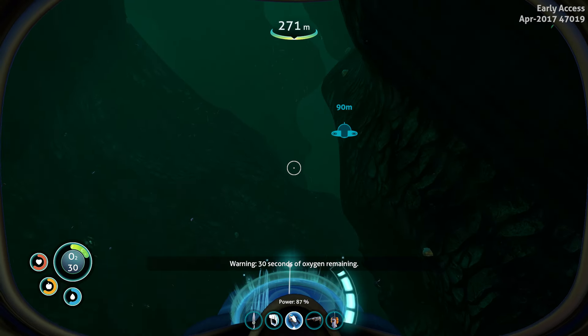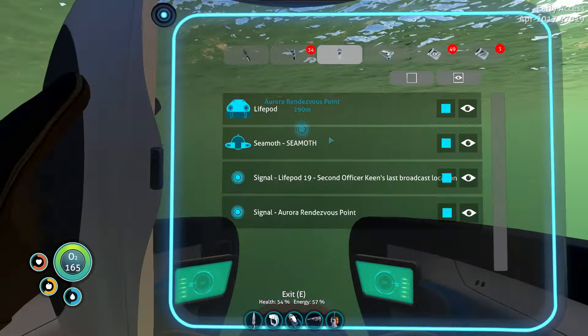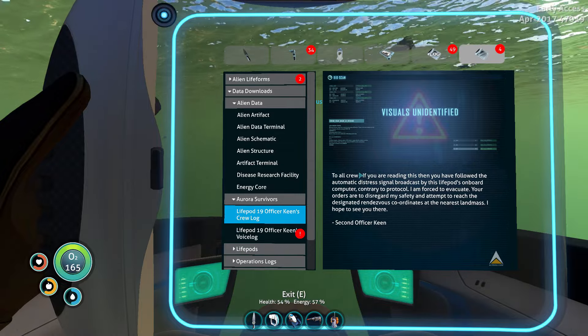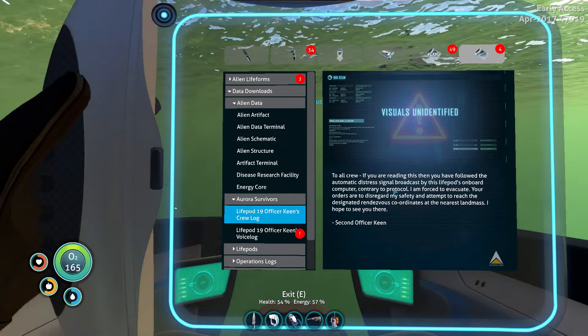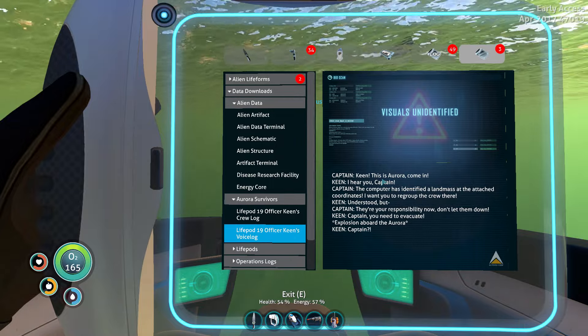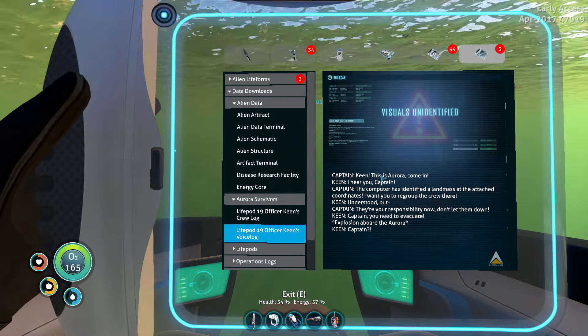30 seconds - where's me air? Let's have a look at those PDAs. Aurora survivors. 'Hall crew, if you're reading this then you followed the automatic distress signal broadcast by this life pod. Contrary to protocol I'm forced to evacuate. Your orders are to disregard my safety and attempt to reach the designated rendezvous coordinates - rendezvous at the nearest landmass.' Aurora, come in. 'I hear you, Captain. The computer has identified a landmass at the attached coordinates. I want you to regroup the crew there. Understood, but they're your responsibility now - don't let them down. Captain, you need to evacuate.' Explosion aboard the Aurora, Captain. Now I want to go there - damn it.